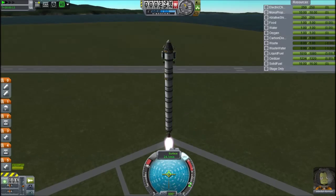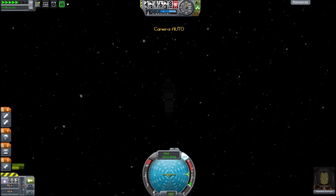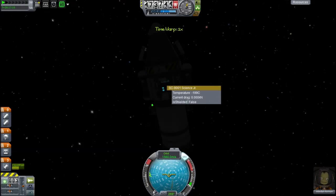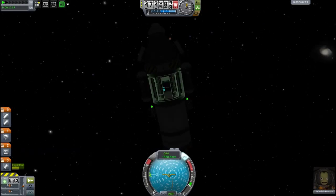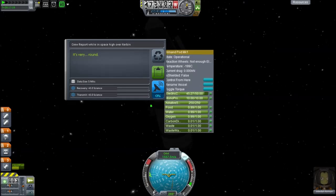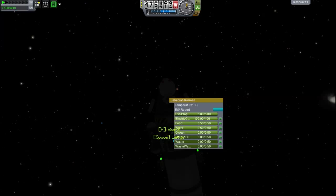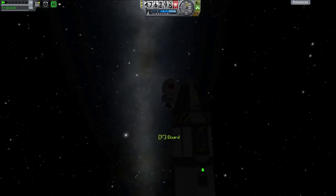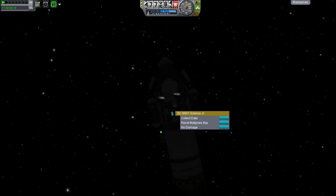Jebediah Kerman is back - raised from the dead. We used dark magic in the engineer's room. The engineers were like, oh yeah, we just discovered dark magic if you wanted us. Anyway, let's take the materials bay - just steal the materials bay. The other mystery goo I took further down as well, because I've already done EVA reports up here, so I only really get the materials bay from up here.